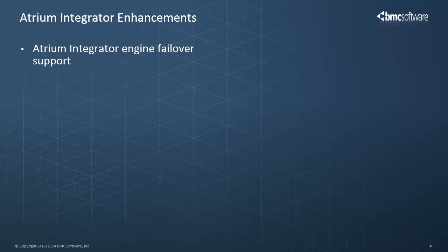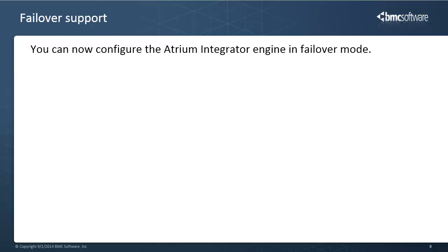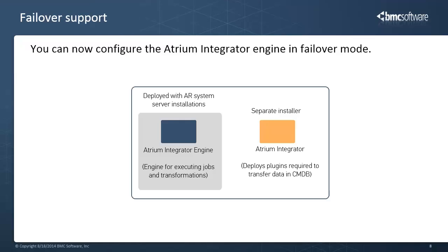With this release, failover support is provided for Atrium Integrator Engine. A new export configuration tool is available for migrating Atrium Integrator jobs from one computer to another. You can now verify transformations in the BMC Atrium Integrator Spoon at a job level. Also, variable qualification support is now available for the CMDB input step. Let's see what exactly these enhancements are. You can now configure the Atrium Integrator Engine in a failover mode. Please note, failover is supported only for the Atrium Integrator Engine, which is deployed with BMC Remedy AR System Server installation.